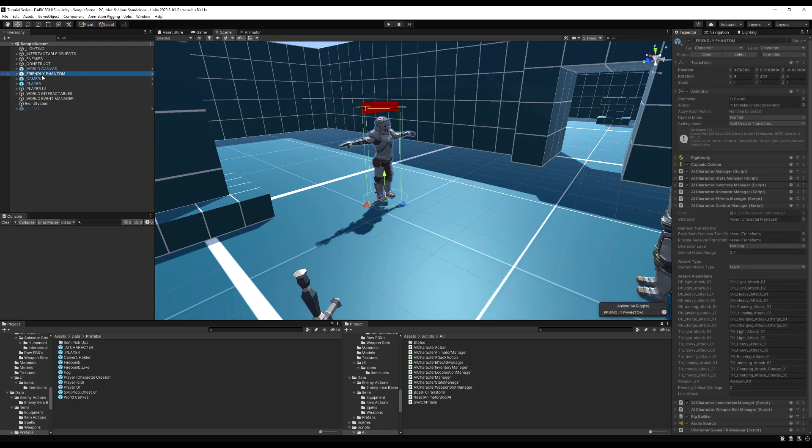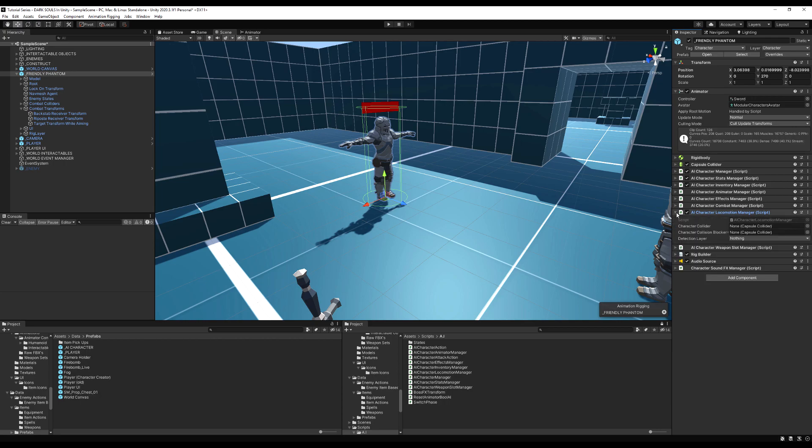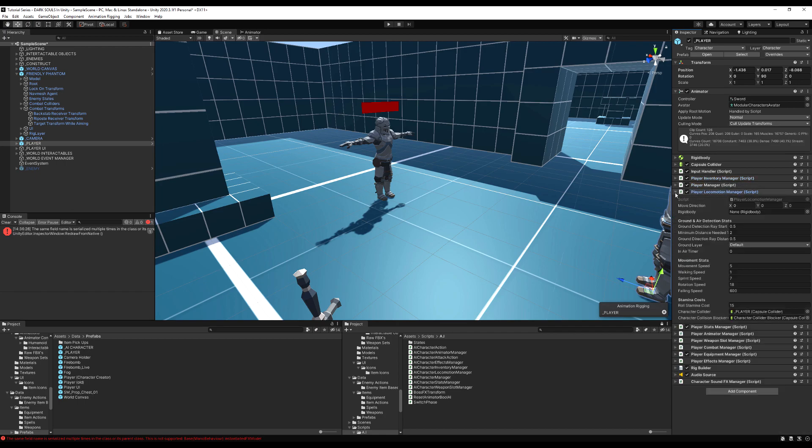Now we have a player and a friendly phantom. I'm going to set the layers on the component manager and make sure I'm not missing anything. Drag in the post and backstab receiver transforms — that's important. A lot of this stuff is auto-called on awake and we need to hide it in the inspector. We're going to do a cleanup video real soon because we have a lot of clutter in the enemy manager script, especially since we've done a lot of changes since the first iteration of the AI.